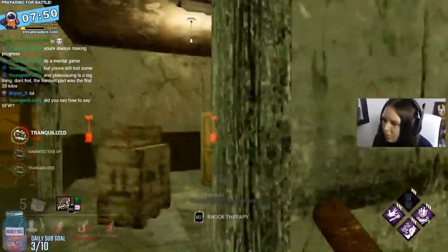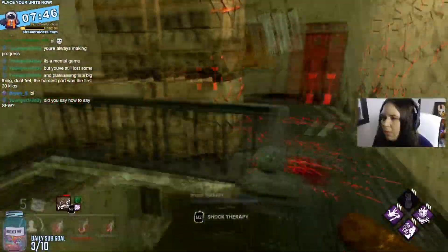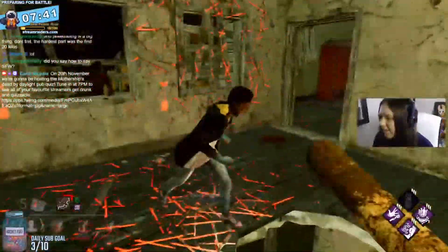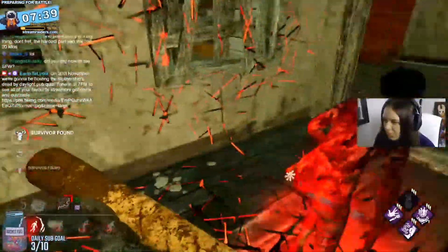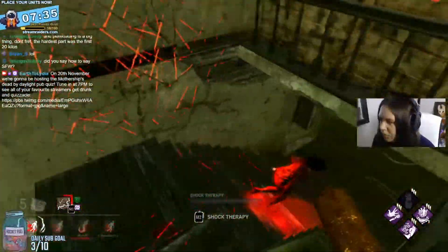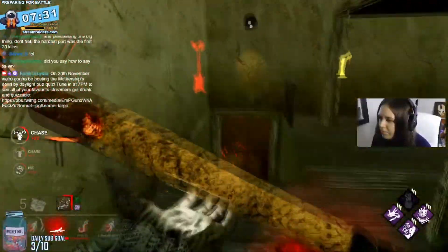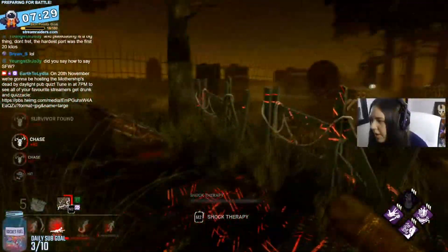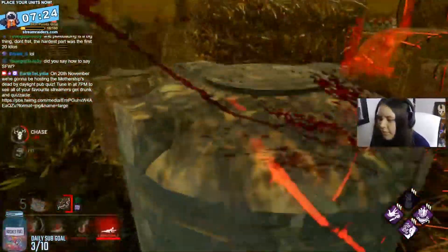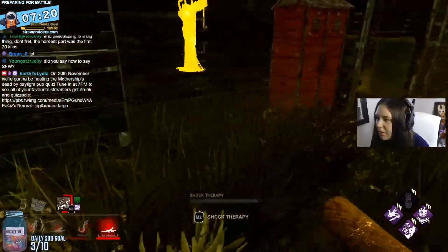So what do we do instead to counter this? Actually, you do the exact opposite of tunneling. Make sure to rotate the survivors as much as possible, and if one's on death hook, you can slug them and go for another one. Slugging I find really helpful to add map pressure. It forces the other survivors to go in to try and revive their teammate from the floor, and it can draw them to you as well. If you can interrupt them healing, it keeps your pressure up as well as they'll be easier to down. And after a certain amount of hook stages, a lot of survivors will want to heal as much as possible, which makes them a sitting duck. Also, if they just see a lot of people getting slugged, they'll want to heal too.